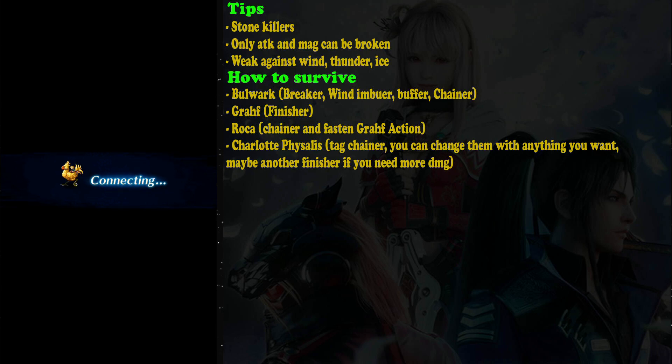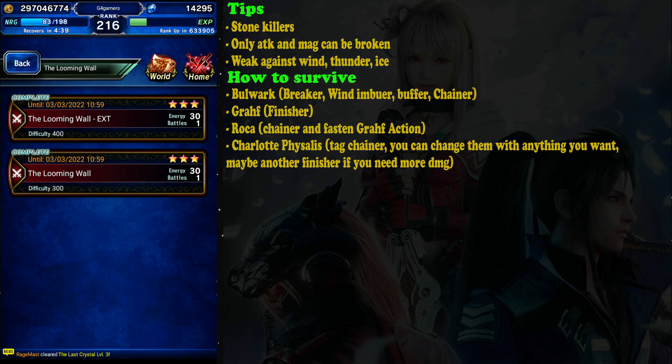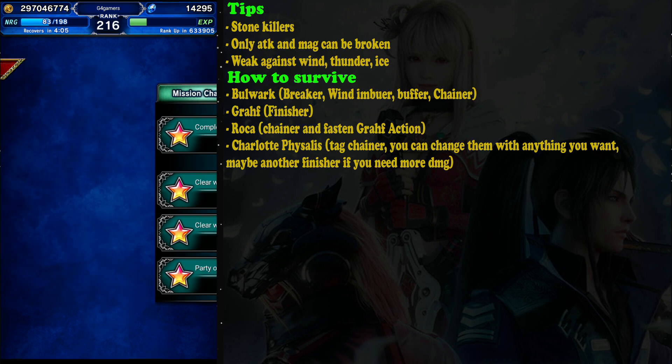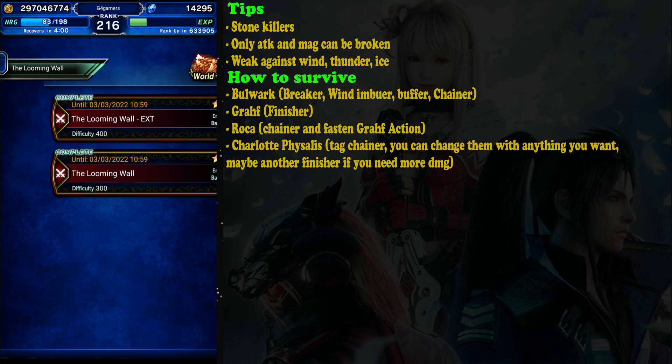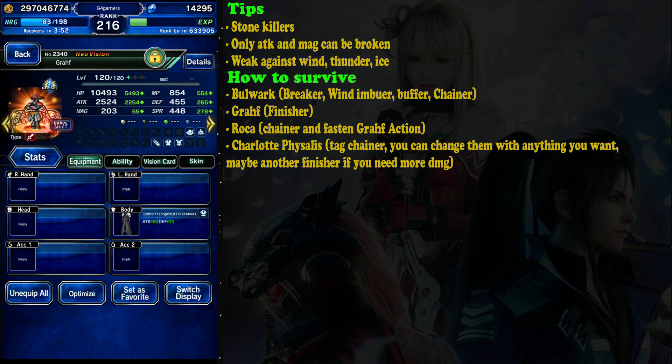That's how you clear this. Remember, if you have problems you don't need to force yourself. You don't need to clear within five turns using only four characters — simply do this mission two times. For a party of four or less you may have a little flexibility in your turn count. For clearing within five turns you can use five characters. Don't stress it if you can't, but if you have Craft it won't be hard.